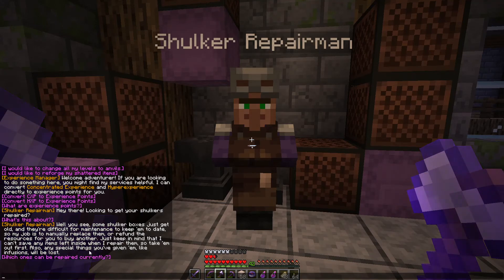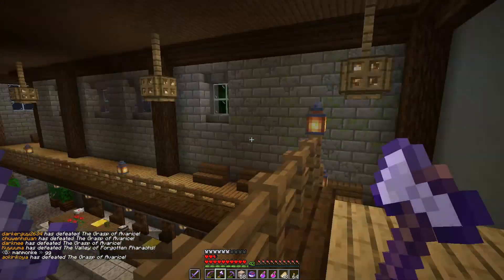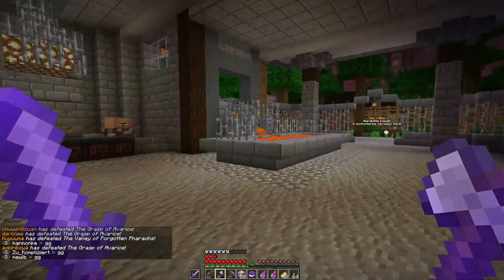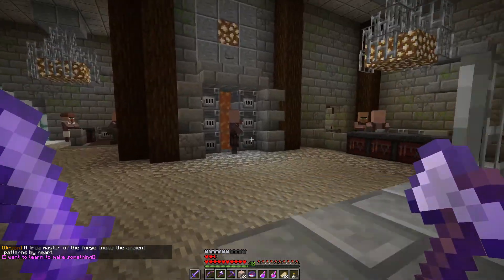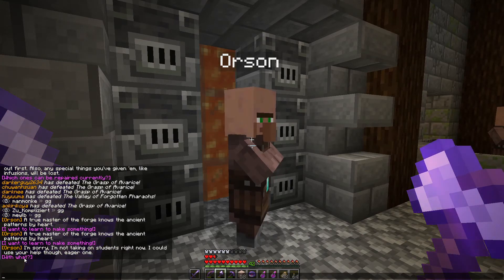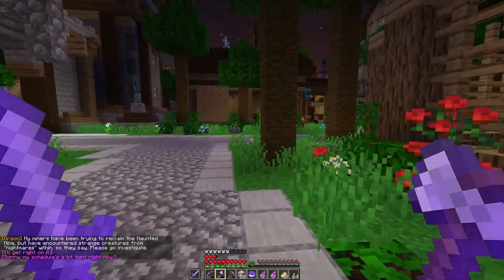Just keep in mind that I can't save any items left inside when I repair them, so take them out first. Also, any special things you've given them like infusions will be lost. What the heck — you can infuse a shulker box?! What is going on on this server? I thought this was the smith but it says 'The Forge,' so if we're looking for a smith, this is not it. I want to learn to make something. The NPC says they're not taking on students right now but could use help with a haunted mine — nope, that mine will remain haunted forever.